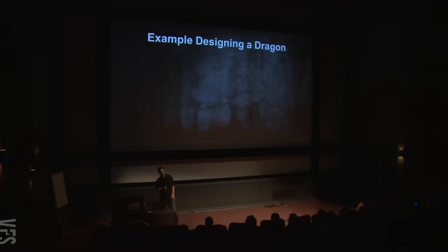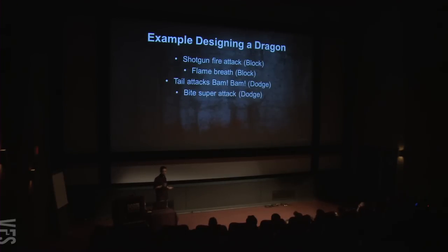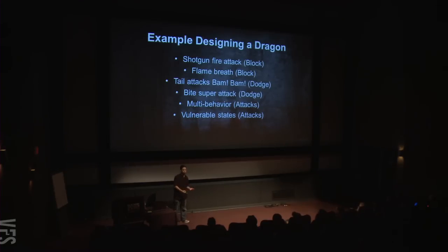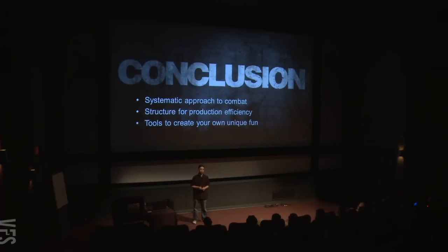Quickly summarizing what we covered: we tried to challenge the player as to when to press an input and when not to. The shotgun fire attack — block it, don't dodge it. The huge flame breath — block it for a long time. Tail attacks — jump or dodge. The super bite attack — dodge it. We gave multiple behaviors such as climbing on the wall requiring ranged attacks. We gave the dragon vulnerability windows to let the player have creative usage of their capabilities. In conclusion, I hope I went through my systematic approach to improving and creating combat, structured for production efficiency — giving the audience the tools to create combat of their own.